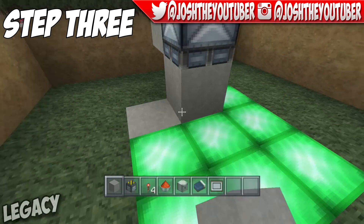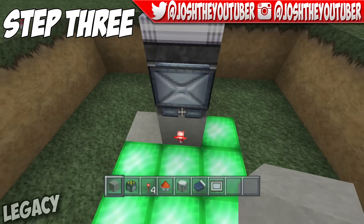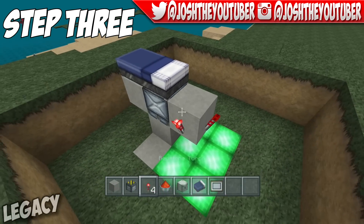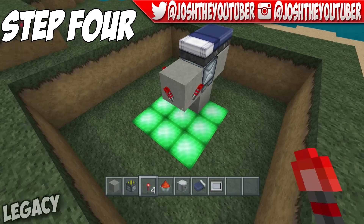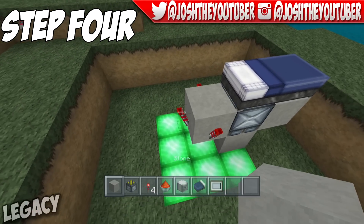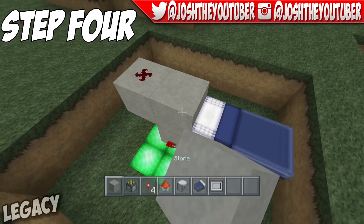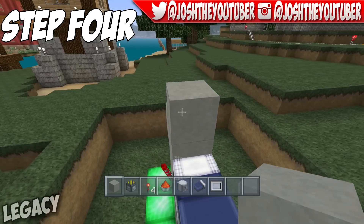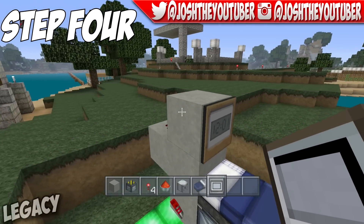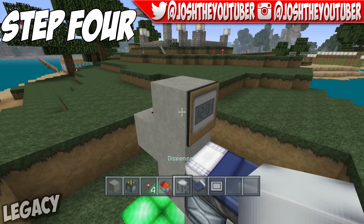When that's done, you're going to get the block of your choice, place one here, then get your Redstone Torch and place it here. You're going to place another block over the Redstone Torch like so, then place 3 Redstone Torches around it and they should cancel out. Once that's done, we move on to step 3 — get your block again, place a block over this Redstone Torch, place a piece of Redstone on it, then come up like so. We're going to place a painting right here, and then you're going to swap that out for a dispenser, and that's where the lava is going to go.